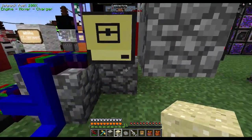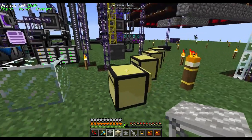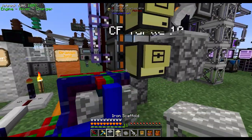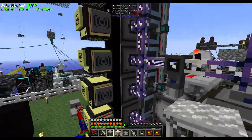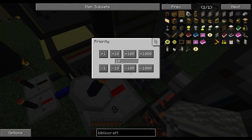For basics: first you need a solid block on the bottom, because you can't place a scaffold on a non-opaque block — even like a crafting table, it has to be a solid block. Then you need your Annihilation Planes set up on one side, Formation Planes on the other. Each of the Formation Planes has a priority set, with the bottom one being highest priority because scaffolds have to be placed from bottom to top — they need a block underneath them.